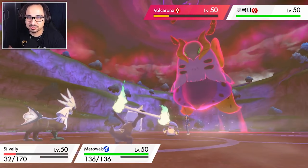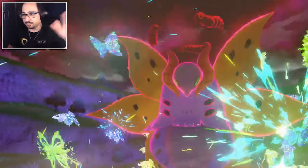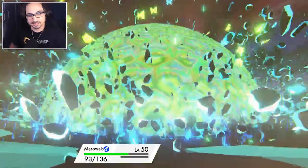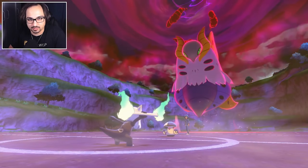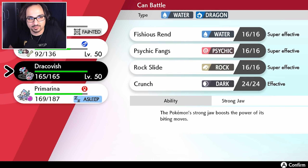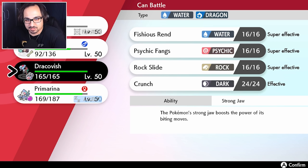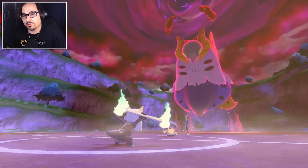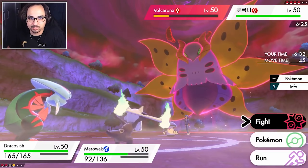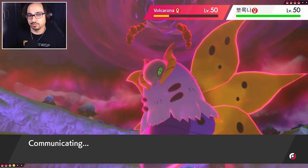Now we're sitting in a very prime position. Flutterby is going to do garbage damage — that's like four times resisted. That still did more than I wanted it to. What we need to do here is KO — but he's going to Rage Powder me, right? Do we bring in Dracovish? That seems a little bit weird. I guess I could Dracovish and Rock Slide, then we KO — we bypass the redirection and KO the Volcarona. So I think Rock Slide is actually our best option, followed by Dynamax and Max Flare on the Amoonguss. And that'll break us through the lead. We break through the Dynamax, break through the lead, and we're left with our own Marowak on the field.